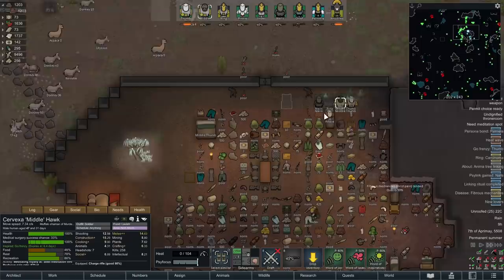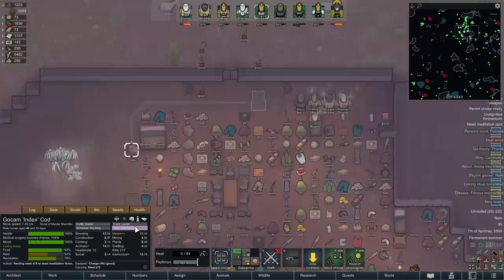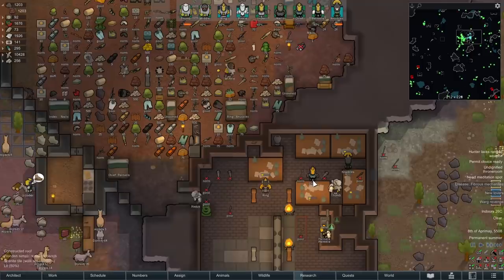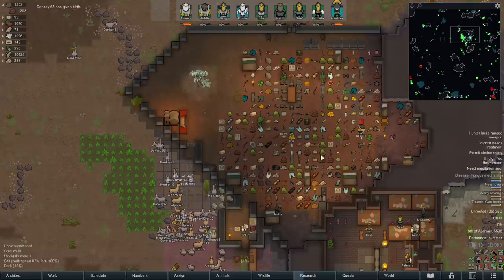We've stuck together a few thrones here to increase meditation speeds, since the meditation speed is terrible - surrounded by things sapping its focus. Every pawn bar Index has at least two meditation types. We're about to get some mad research done, and all of that research is being poured into pianos. Our tribe still hasn't managed pianos, and we also haven't managed refrigeration.